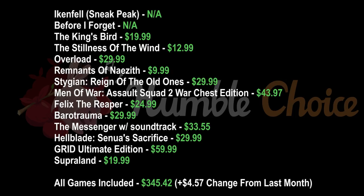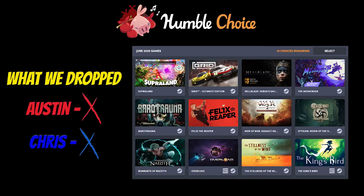If you want to figure out how much your particular picks are worth, here's the retail price of each game. As for what Chris and I dropped this month — I already owned Hellblade, The Messenger, and Remnants of Nazeith, so I'll have to pick one to give to a friend. If I didn't own any of these, I think I would have dropped Grid and Men of War simply because I really don't like racing or RTS games. As for my picks, I dropped Hellblade since I already picked it up after hearing Austin gush about it. And I'm also dropping Felix the Reaper, as puzzle games still just are not my jam. However, if I didn't already own Hellblade, I definitely would have dropped Men of War Assault Squad 2, as there's just almost nothing about that game that appeals to me.